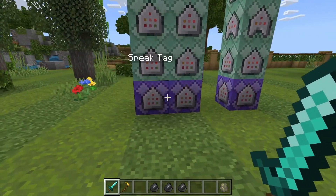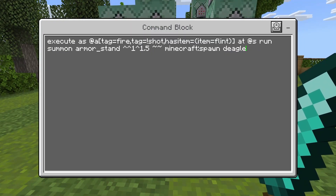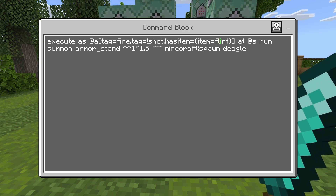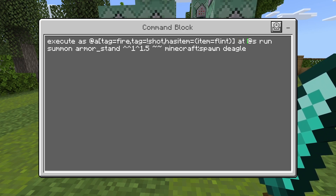This next tower is the process for actually spawning in the bullet. What we're going to do is check if the player has the tag 'fire', they don't have the tag 'shot', and they have an item that is flint. If you guys want to change what you're using for the bullet, change 'flint' here to whatever else you want — there are a couple of commands checking if you have flint, so make sure you change it in every single one. If all conditions are met, it's going to summon an armor stand in front of their face, and it's going to be called 'deagle'.